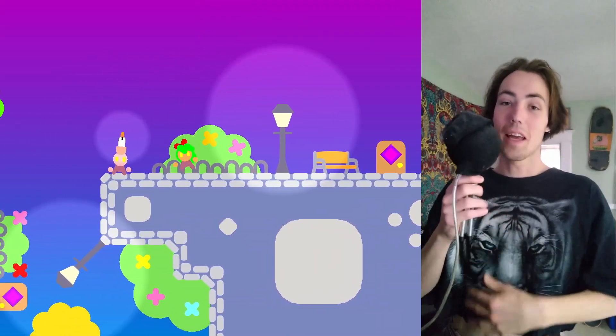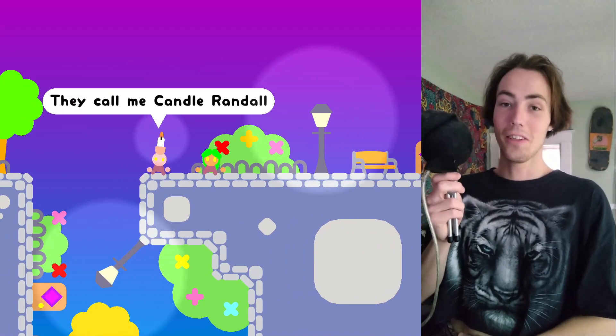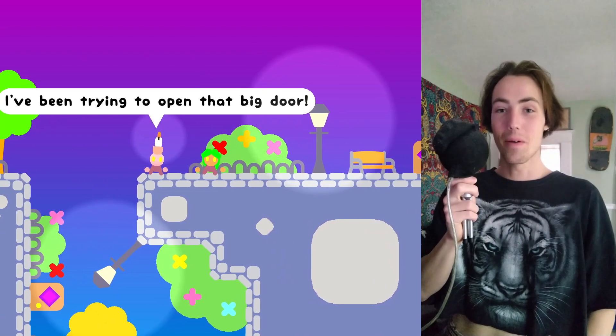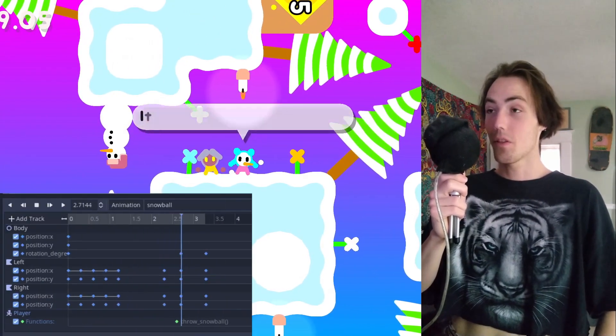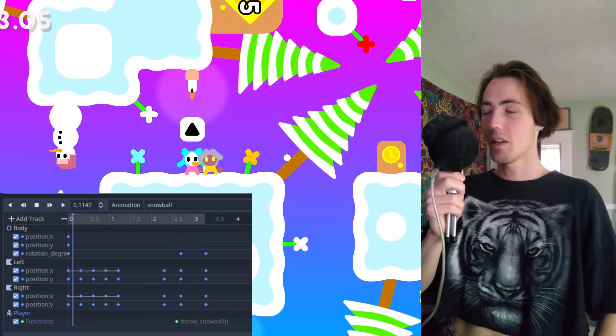This led me to putting a candle on one of the characters' heads and calling them Candle Randle. It's very silly and a good way to make a character stand out and be memorable. I realized unique animations are another way to add variety to characters, like this snowball-throwing animation — and it actually throws a ball that you can get hit by.